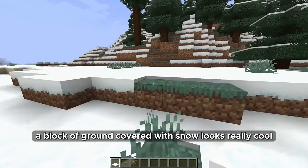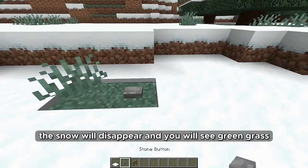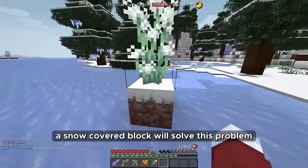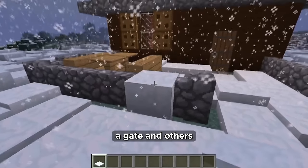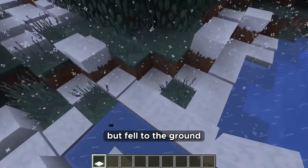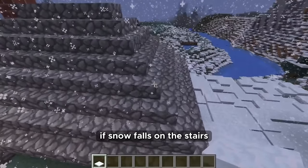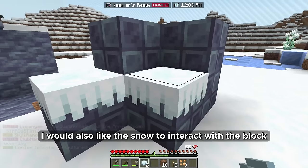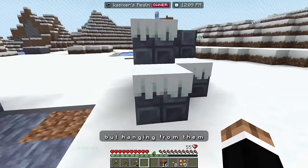A block of ground covered with snow looks really cool, but if you put an object on it the snow disappears and you see green grass, which looks very strange — a snow-covered block variant will solve this problem. I would also like snow to pass through objects such as fences and gates. If snow lies on a block and that block is broken, the snow should fall to the ground, and if it falls on water the water will freeze. If snow falls on stairs it should also cover them. Snow should interact with blocks realistically, as if it's not just covering them but hanging from them.